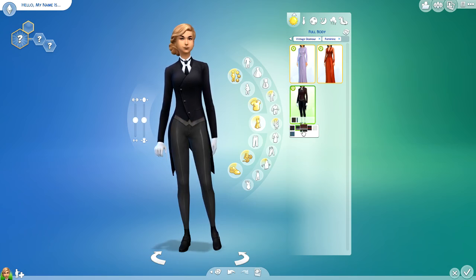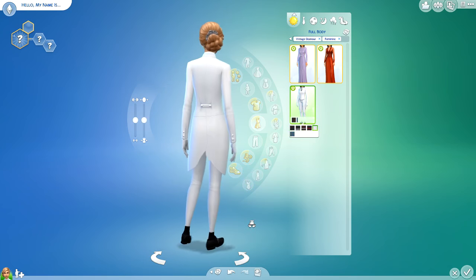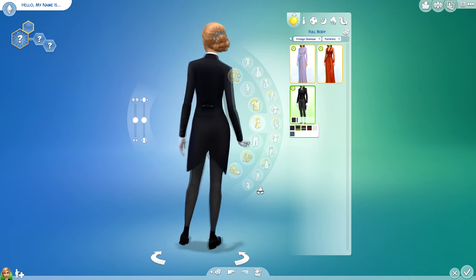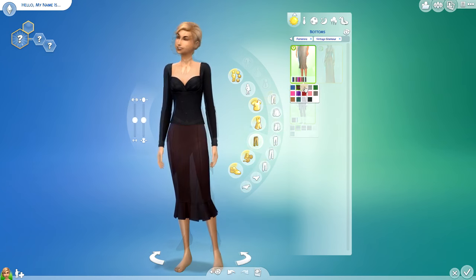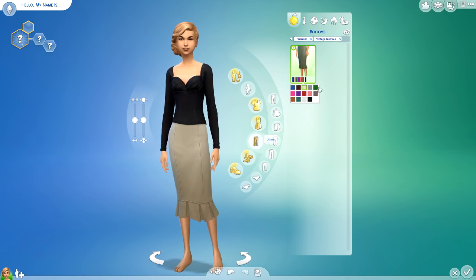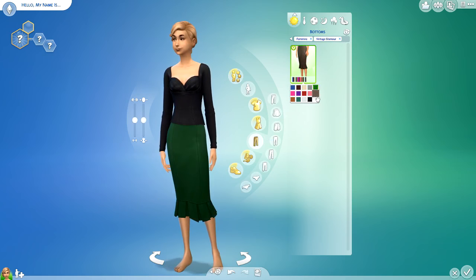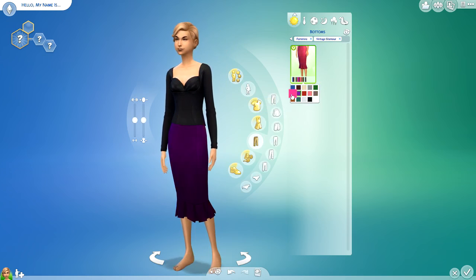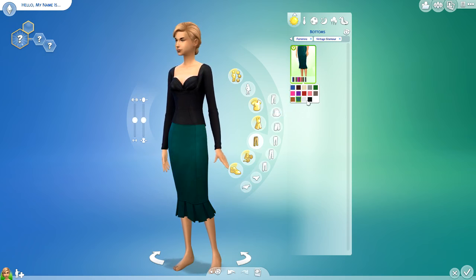Next up is the butler outfit. I probably won't dress my sims like butlers since my sims are going to be rich — I'll leave the butlering to the actual butlers. But I like that they added it, much like the bear suit and hot dog suit. Next is a pencil skirt with a little peplum bottom — very well made. It has so many color options, and I'm really glad they're starting to open those up since we don't have patterns like in The Sims 3 anymore.